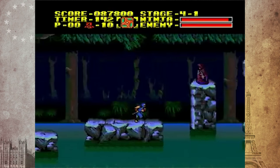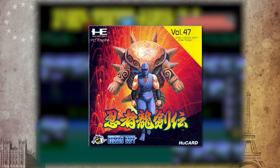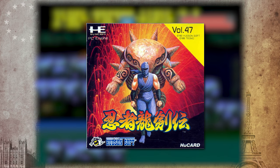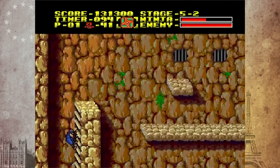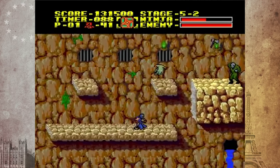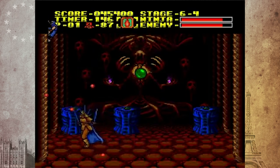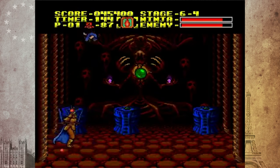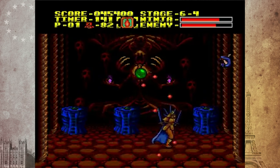Ninja Gaiden had two other releases that never came to America. The original arcade title was ported over to the PC Engine, which was exclusively released in the Japanese market. The gameplay boasted more impressive graphics than the NES release and included gameplay and difficulty tweaks. The game even has three different language options: Japanese, English, and Mandarin. And the English translation is actually different from the one used in the original NES version. The port likely never left Japan because of similar reasons to the Master System title, as the PC Engine had a very weak presence outside of the region.